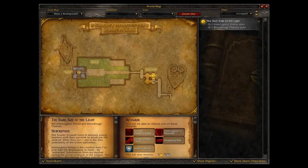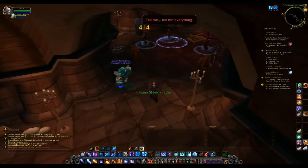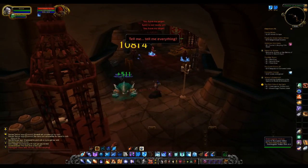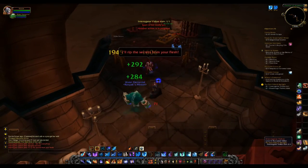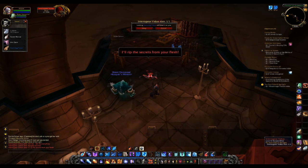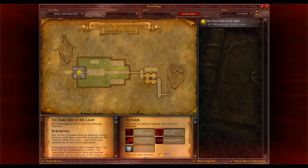There is a map and the first boss is over here. We're going to clean everything in the area. Here's the first boss — we got a dagger drop from him. That was our first boss and first assignment done.